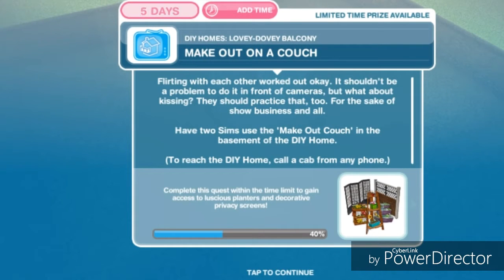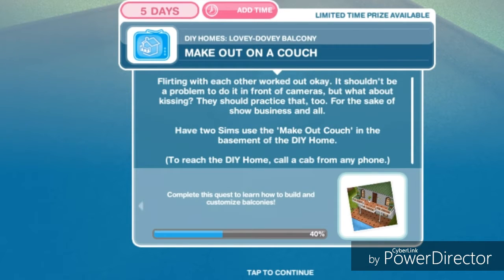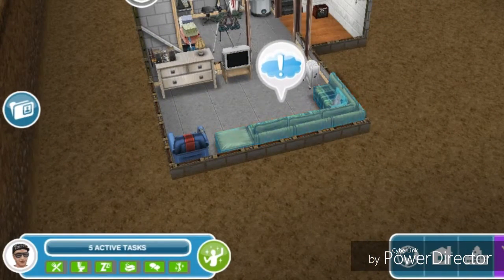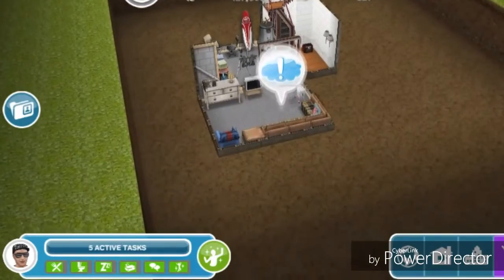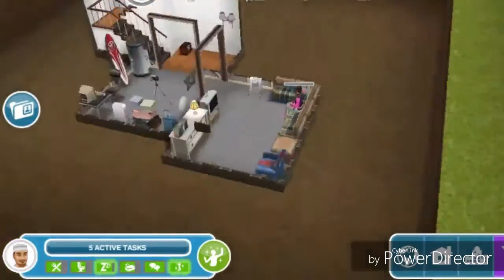Make out on a couch. Flirting with each other worked out okay — it shouldn't be a problem to do it in front of cameras. But what about kissing? They should practice that too, for the sake of show business. Have two sims use a make out couch in the basement of DIY Homes. Let's wait for the make out partner for 8 minutes, then they can make out for 16 minutes.